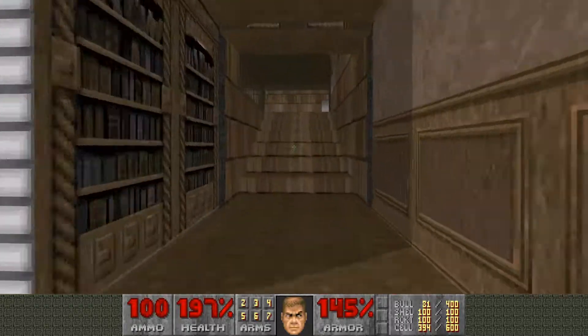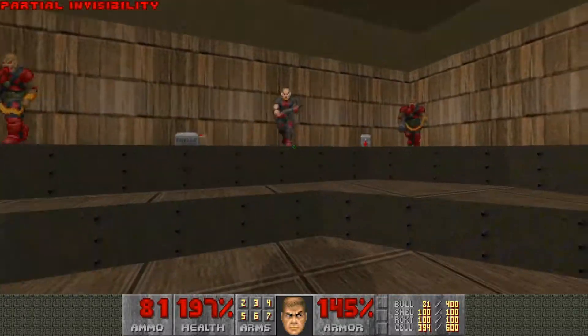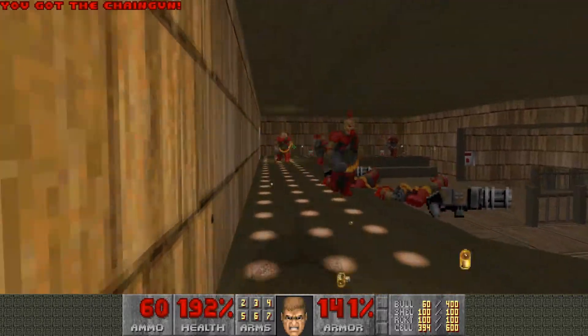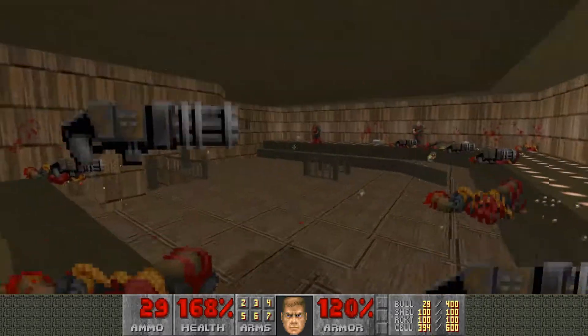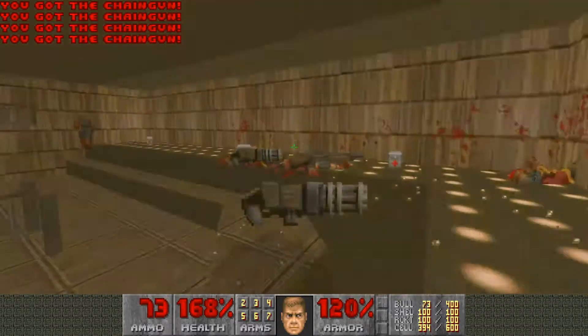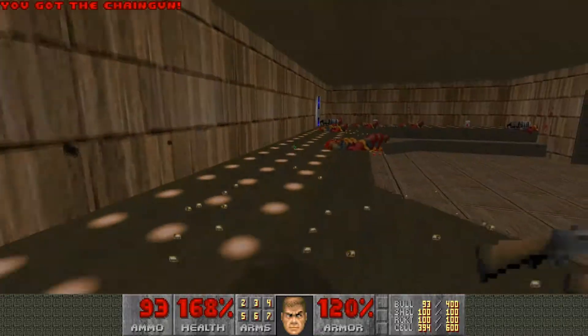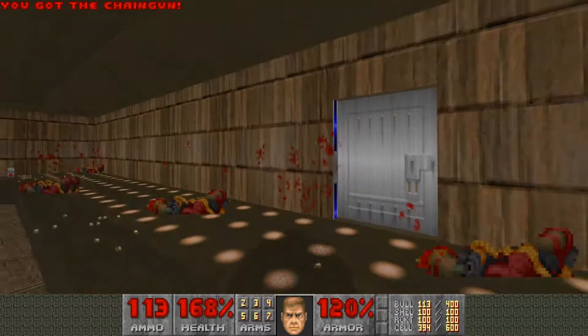Interact with this — this is pretty fun actually. Get your chain gun. Try to hide behind these guys as much as you can; they're actually going to shoot each other. As long as you are hiding behind a lot of them as meat shields, they really cannot hit you and they're just going to kill themselves. Pretty awesome.